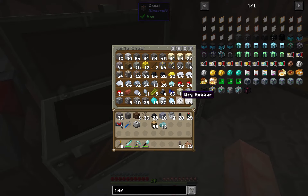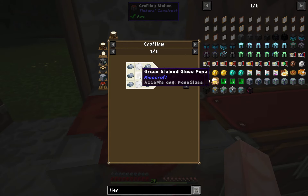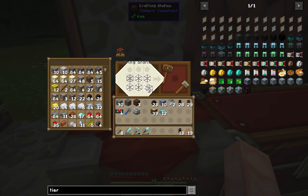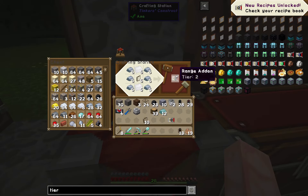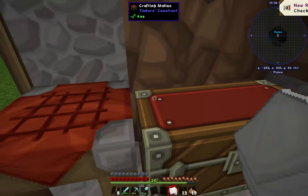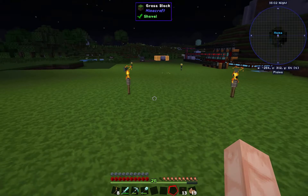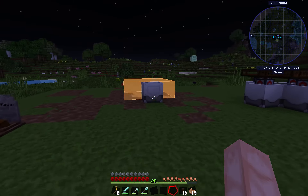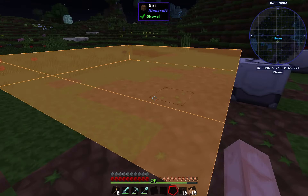We need a couple tier 2 upgrades, which are iron-based. First things first, we need some glass panes. And then we can go ahead and get one, two of these - we don't need more than two to start with. If we put this tier 2 upgrade in, this should become - boink - five by five, just like that.